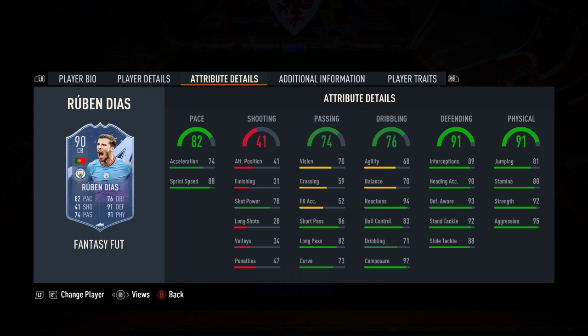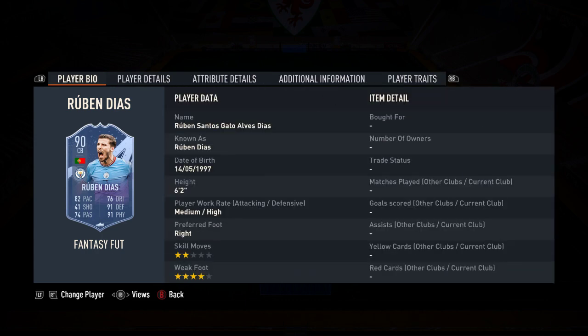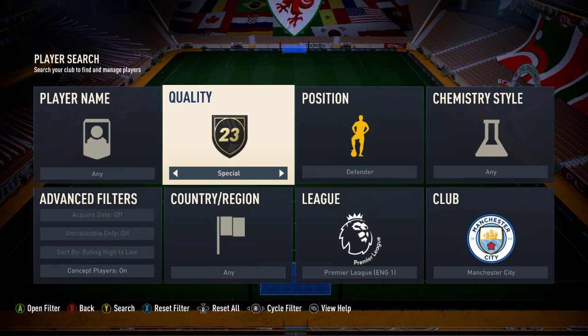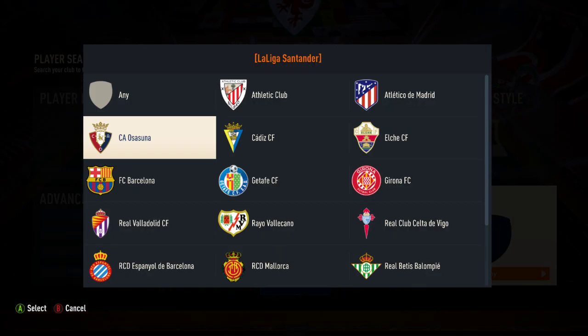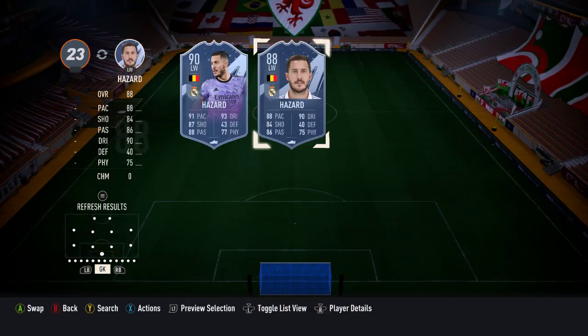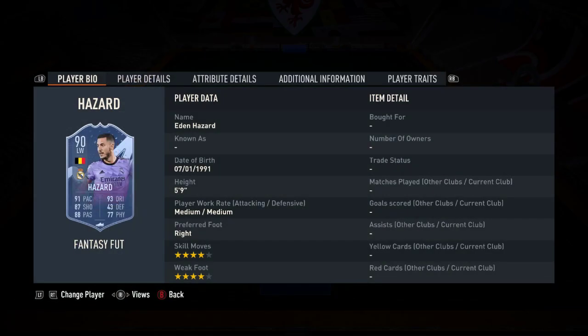Quite happily you could catalyst or engine this and he would still be useful. And obviously he is a dynamic card - he may well rise depending on Manchester City's performances, which is a strong chance you'd go as far as saying, of getting the majority of the benefits from the rises. Next one up - that's his World Cup card and that's his Fantasy Foot card.